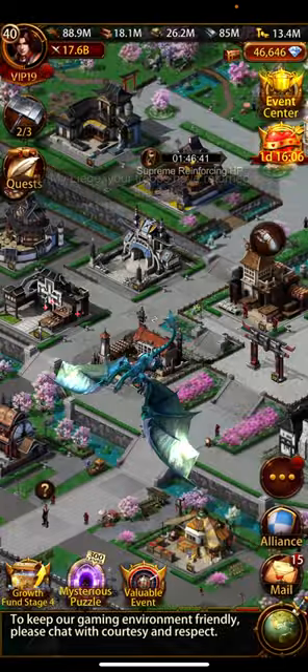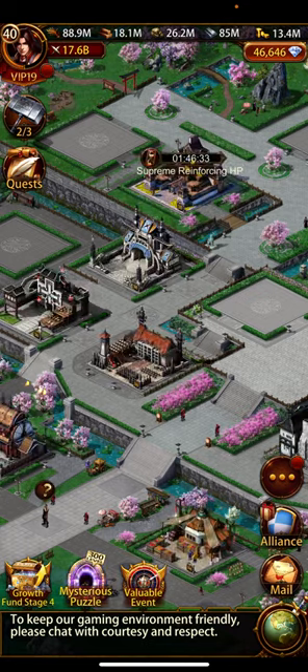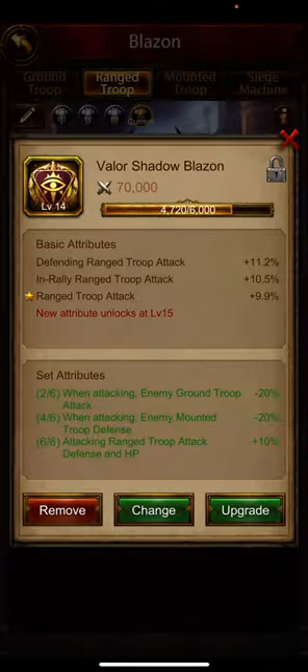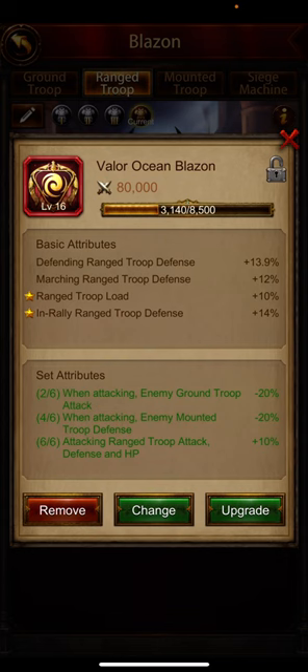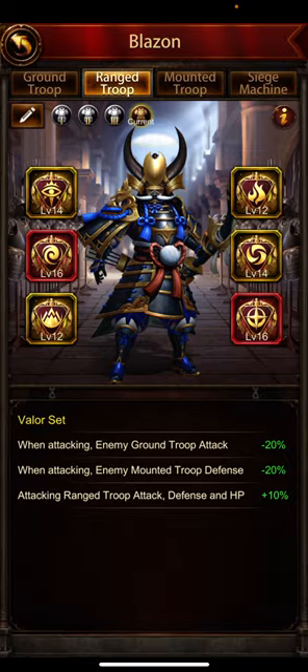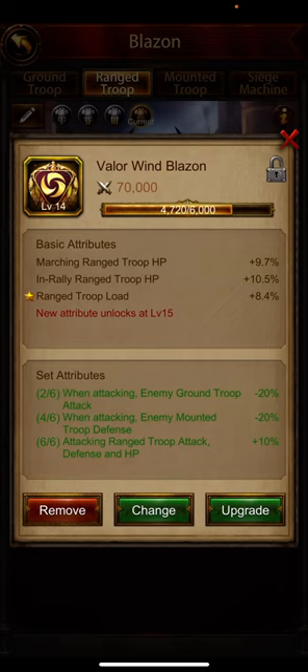Okay, range — defending range attack is definitely junk, we want to remove that. We want to remove all of this. Rally and marching — this one was good till the third one, but we don't want range HP on monsters, so it probably changes. The third one is junk, so we want to change this.